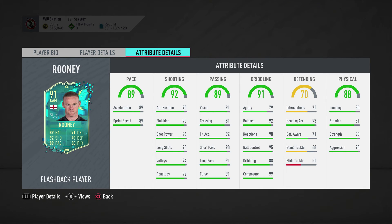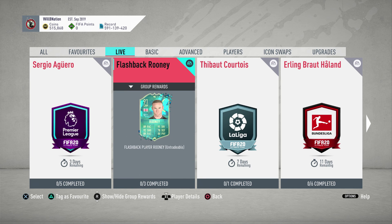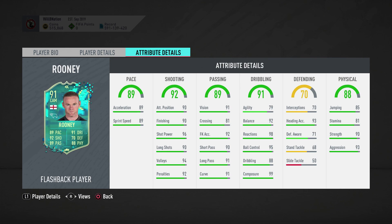I think you can have an absolute field day with this Rooney card and the chem styles you want to try out on him. Do I think he's value for money? I really do think he's value for money considering the stats you're working with and the potential. A Maestro makes him a 96-rated CAM - that is some serious stuff right there. This is a great card, so yeah, if you guys can afford to do this SBC, by all means go ahead - I think he's well worth a punt. Leave your comments below, let me know what you think of this Rooney card. Until next time, please remember to like my videos, subscribe to my channel, and I'll check you guys later.